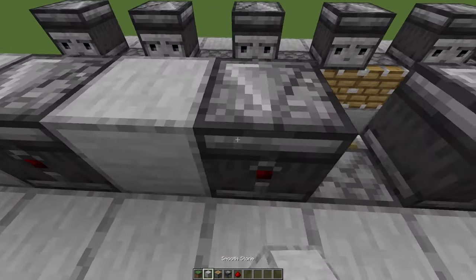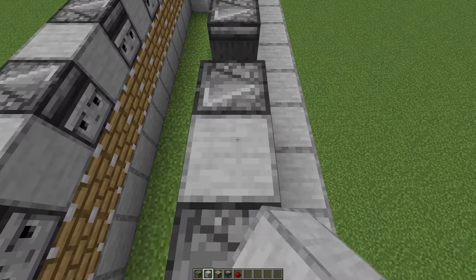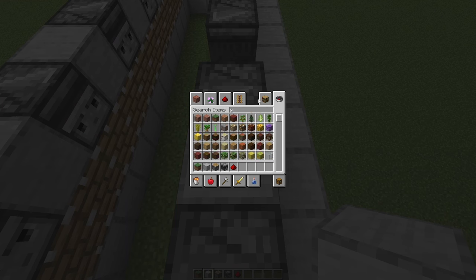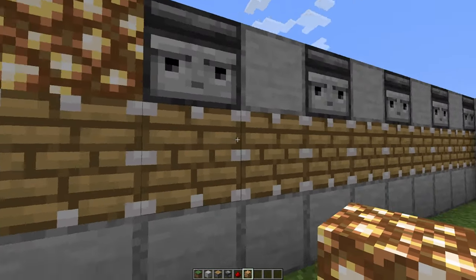Then place some blocks in between the observers. If you're going to build this underground, replace these blocks with some glowstone, jack-o-lanterns, or any light source block — otherwise the bamboo won't grow underground.